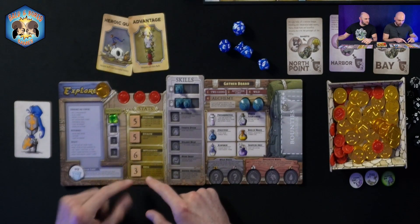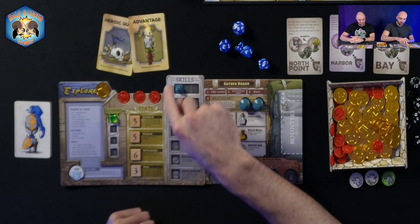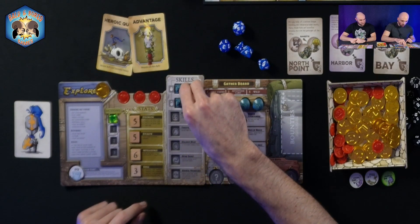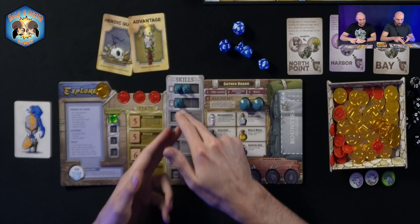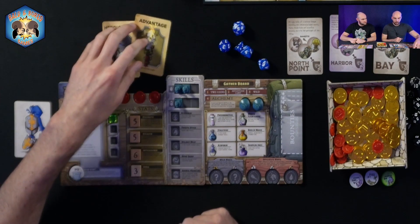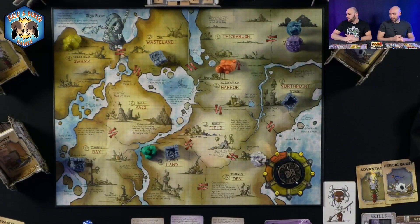The skill stat relates to your skill markers up here. A three means unlock one skill, so two will be in the locked position and one is unlocked and ready to use. After you've set yourself up, we then place monsters on the board as well as terrain tokens.